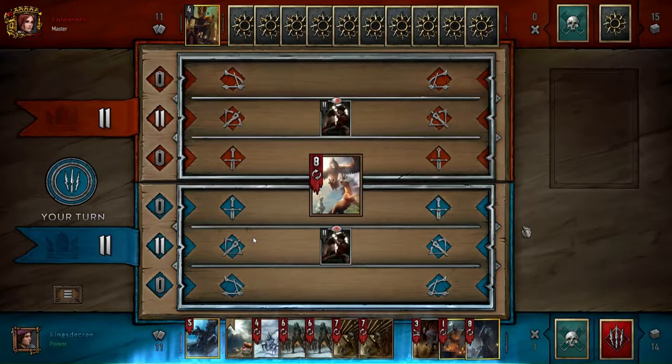I'm using this deck almost to practice my more macro, overarching strategies instead of micro strategies like you'd see in armor or consume. This deck relies very heavily on control options — I have one, two, three, four, five, six forms of weather.